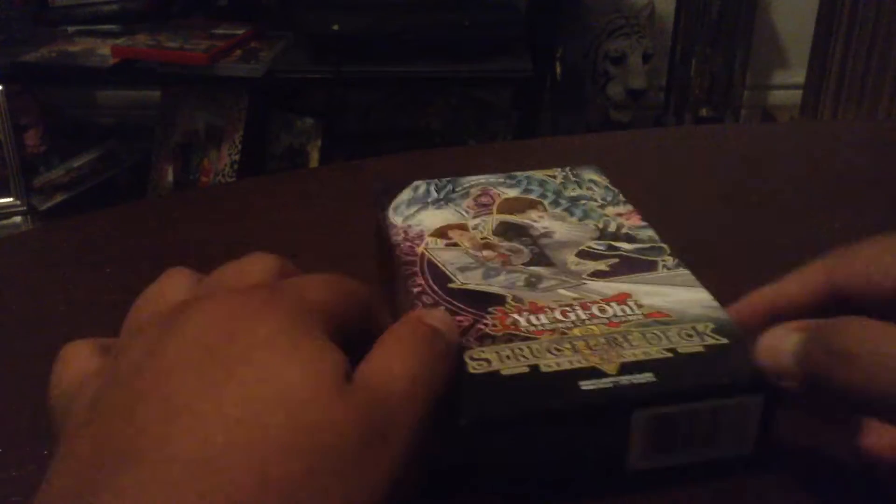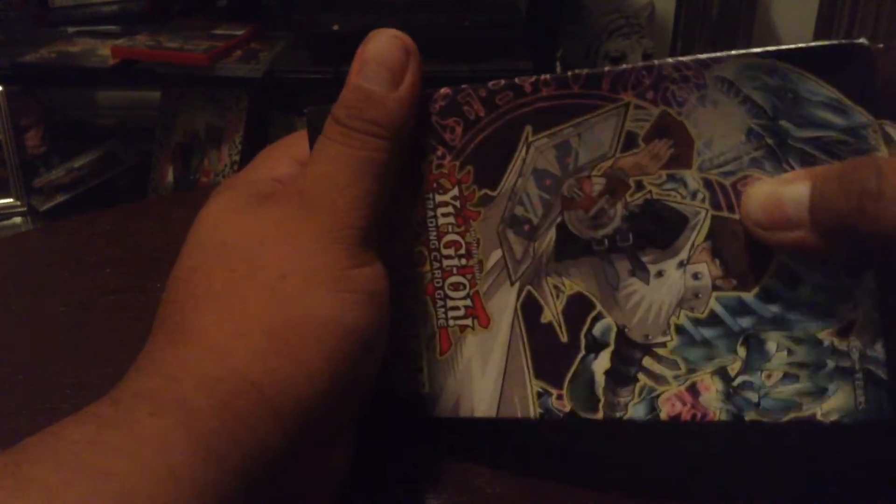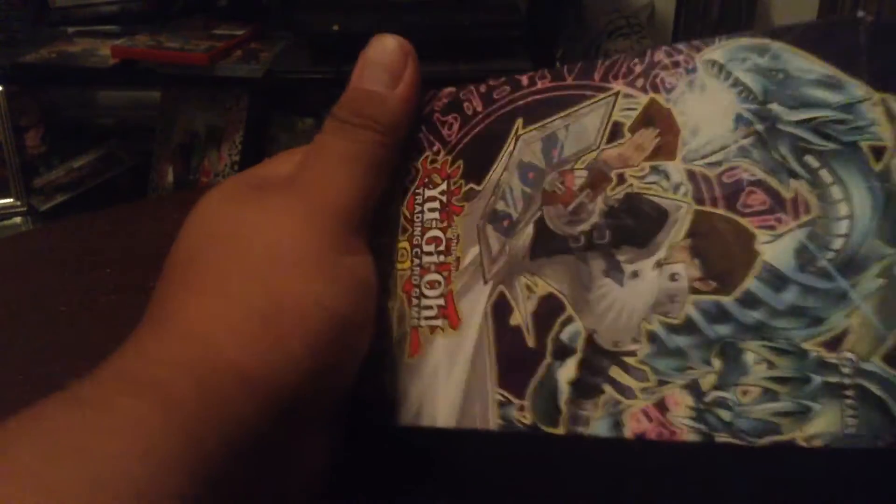Hey, what's up guys. I wanted to bring you guys a new Kaiba structure deck — I've been wanting to get one of these and I finally did. I haven't gotten the Yugi one to be honest; I'm kind of not feeling like getting one. Let me get this paper mat out so we can use that as the background. We've got the standard Blue-Eyes in the back.